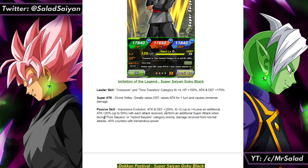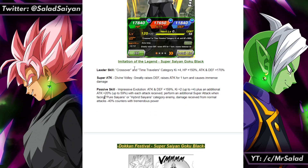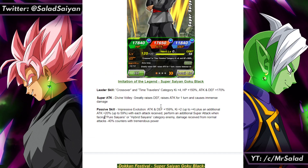More so the passive skill. He also performs an additional super attack when facing pure Saiyans or hybrid Saiyans, which is pretty busted. It's kind of like what Cooler has, except it's an additional super for Goku Black. It's gonna be pretty helpful, especially when you raise defense on everything. Now that I think about it, he might be a little too defensively good, but everyone likes busted cards — who cares?